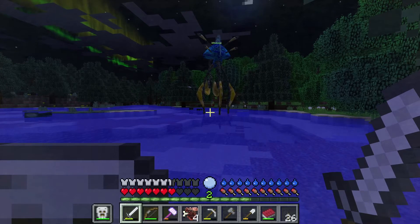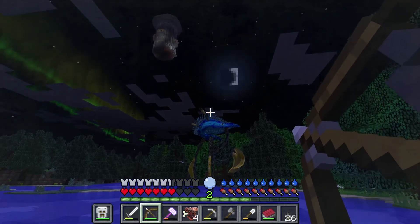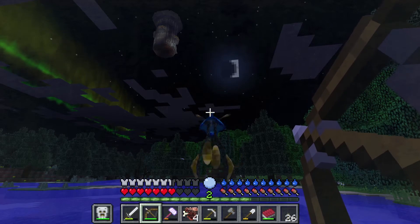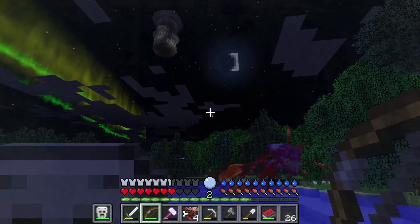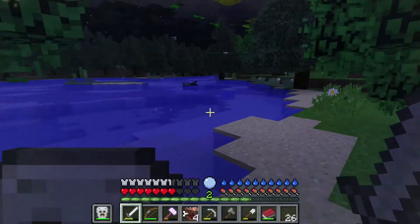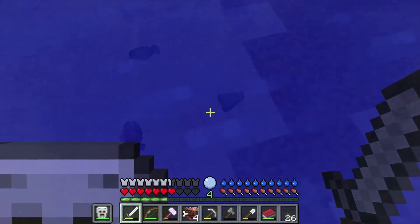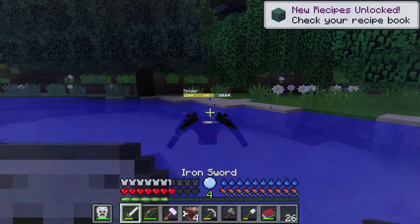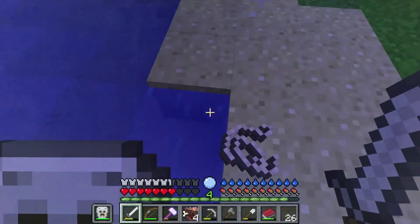I only have a limited number of arrows, I'm sad to admit. Those things — despite being colossal — go down surprisingly easy. Let's see what they dropped. Looks like a shark tooth — fish, certainly. It must have been prismarine shards. Just raw fish and prismarine shards — quite odd.